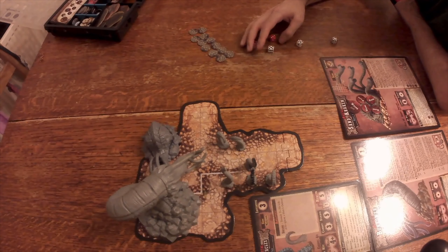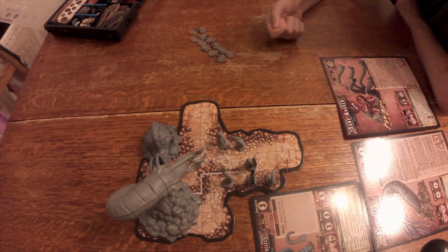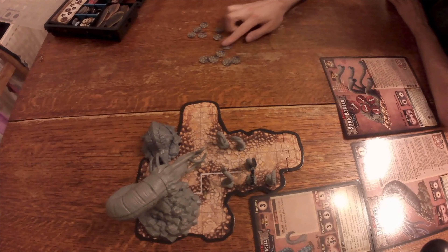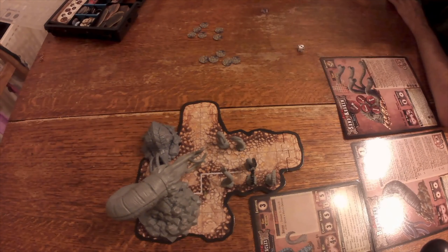It gets six hits. For each hit done, draw a random Sand Kraken attack marker to determine the effect. Let's just draw all at once. The first token is a smash — ignores defense, d6 plus two damage — that does five damage to the Burrower. Next is smash again — does six damage to the Burrower. Next is bite — peril dice plus two damage against defense of three — that does six damage, so three wounds.